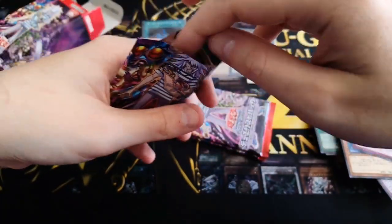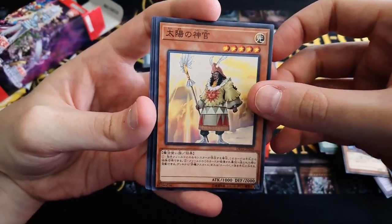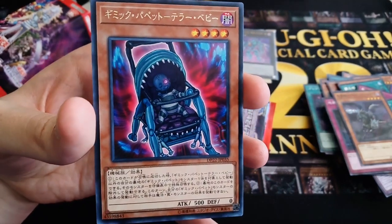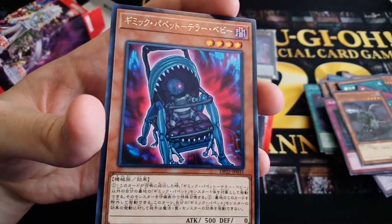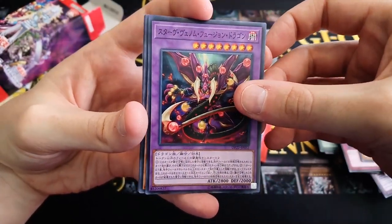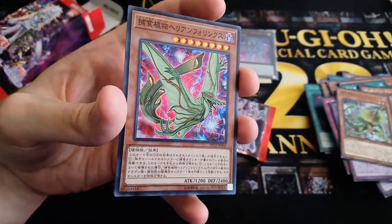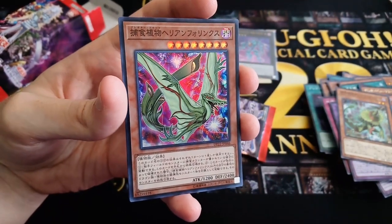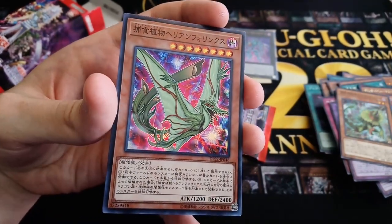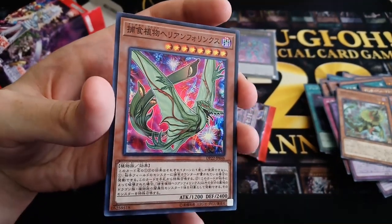So we have a few more packs to go — four including this one. We have another Junk Puppet, Oracle of the Sun, These Hands, Doom Calibur Knight, and Gimmick Puppet Terror Baby — a goo goo gaga to you too! We have another Evil Hero, a Starving Venom Fusion Dragon, another Predaplant, and we have the Predaplant Super Rare Monster — it's called Predaplant Heliamphorhynchus. If you're new to Predaplants, they're basically plants that look like dinosaurs, which is a really cool concept.